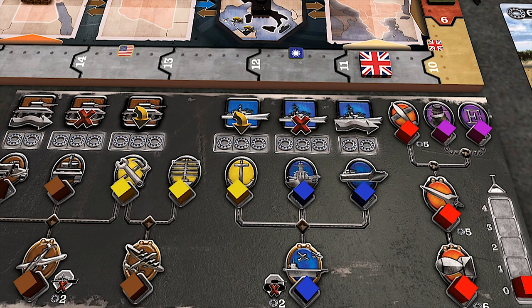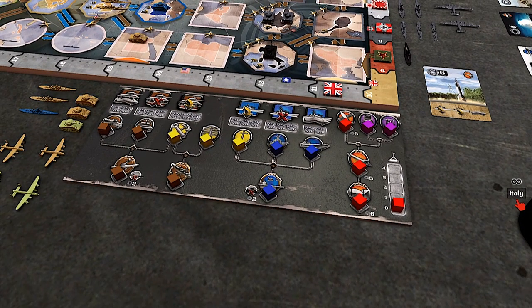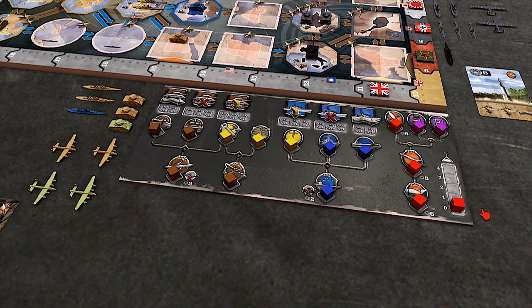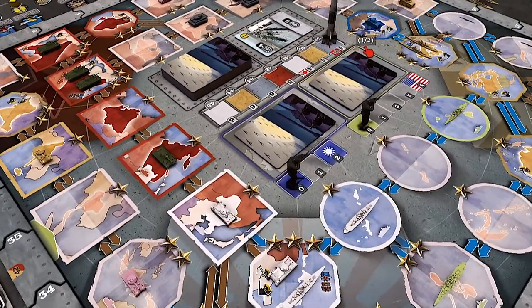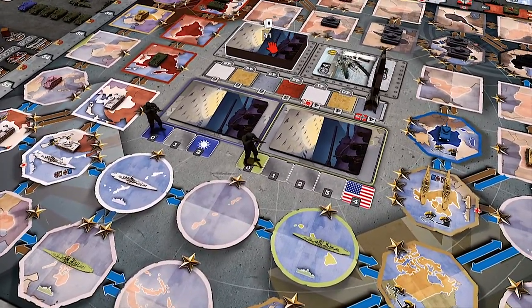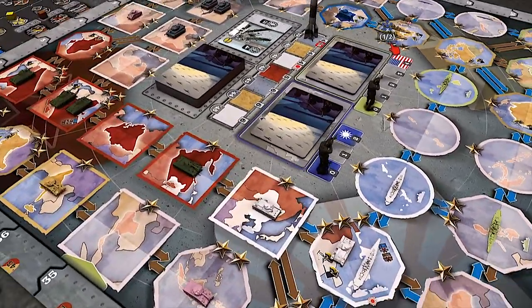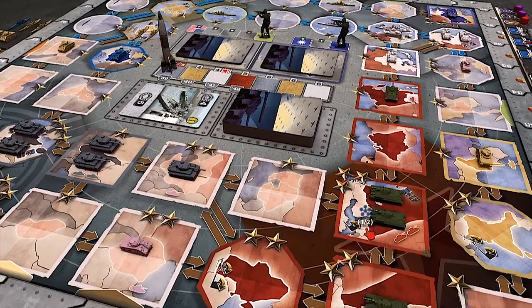One thing I want to point out: this is going to be a physical game you can pick up and play with your mates. How are you bringing it to market? As usual for us, we're going to Kickstarter. We start the campaign on the 22nd of June — a very nice date — and it will last about a month. Phalanx is the publisher.